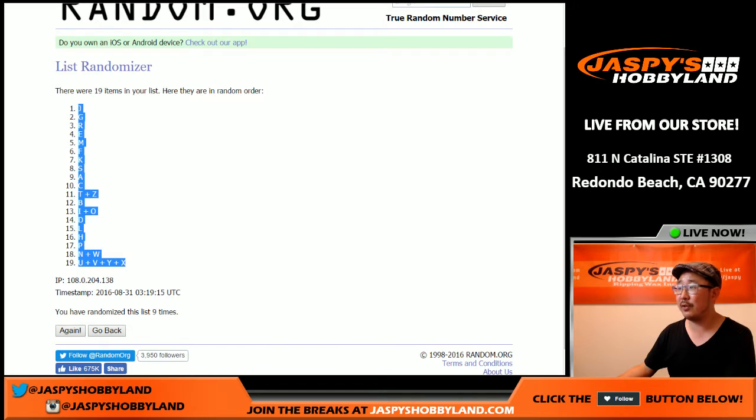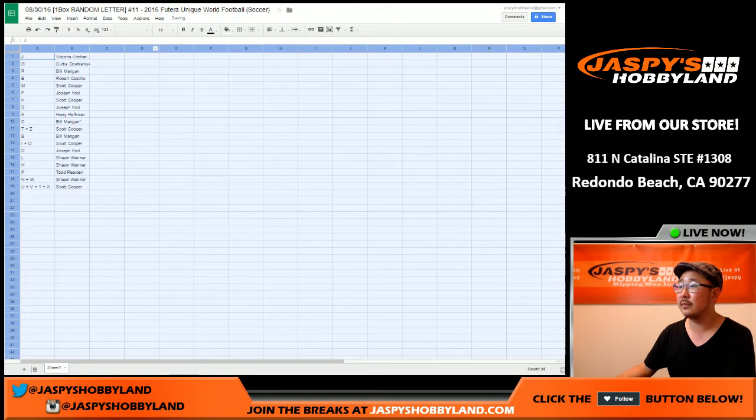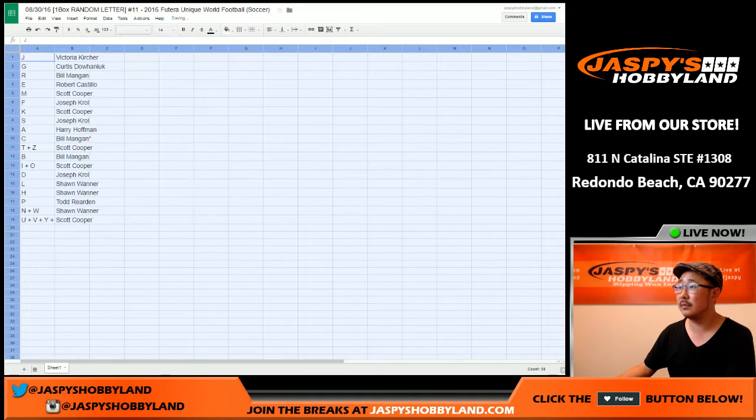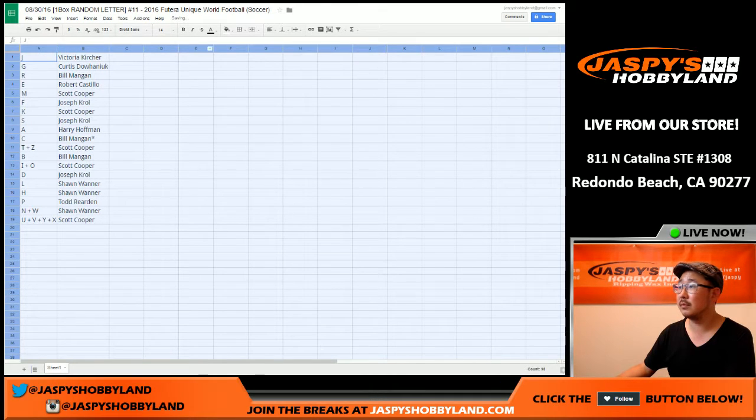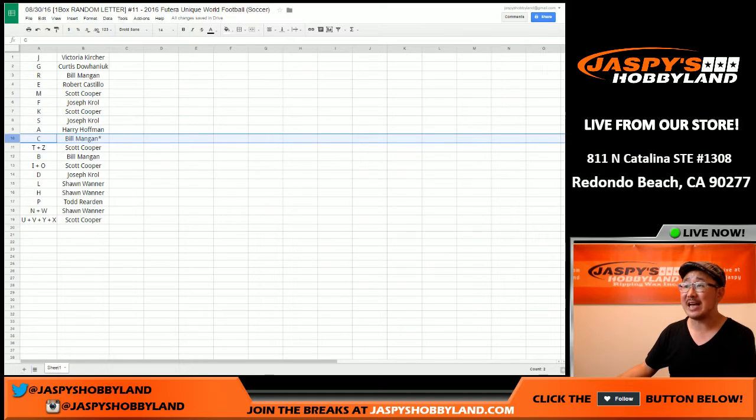J on top and all the combo letters on the bottom. This is how it shakes out: Victoria with J. Curtis, you have G. Bill, you've got R. E for Robert. Coop, you've got M. Joe Kroll, you've got F. Coop, you've got K. Joe Kroll with S. Harry Hoffman, A. Wild Bill, last spot Mojo, the letter C — first name letter C.